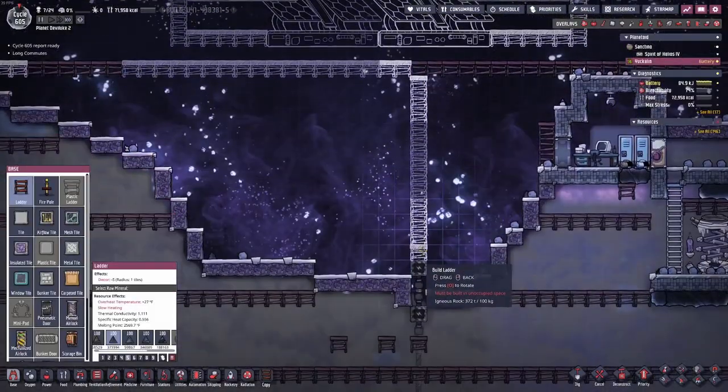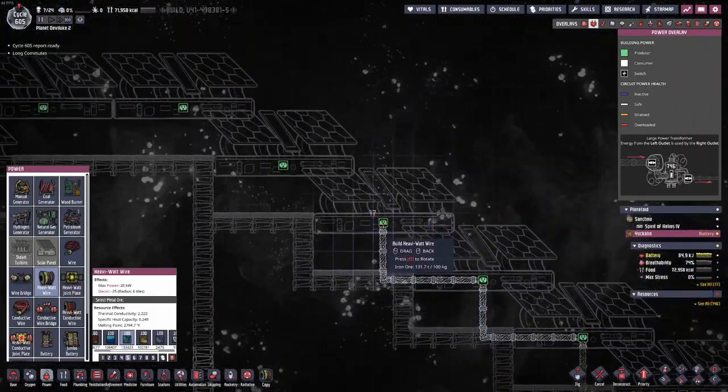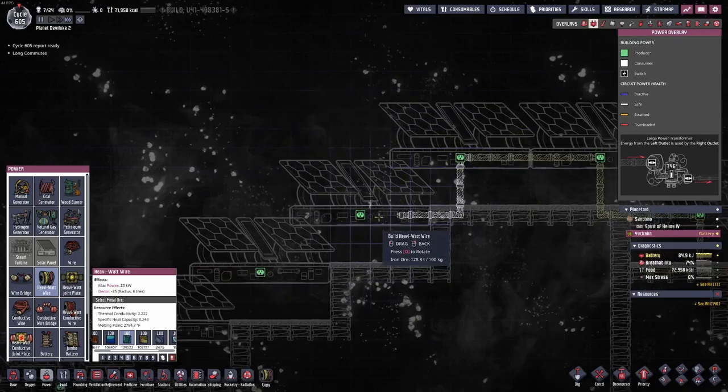On the second planetoid, I'm adding a bunch of solar panels because we have power issues there, and this is a great solution to it.